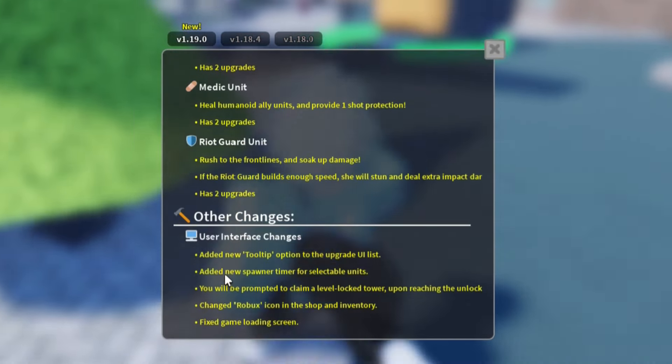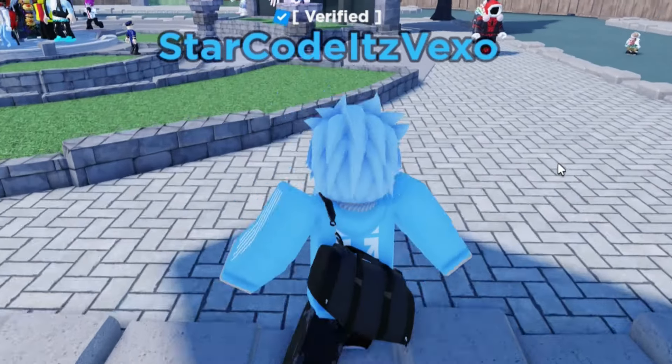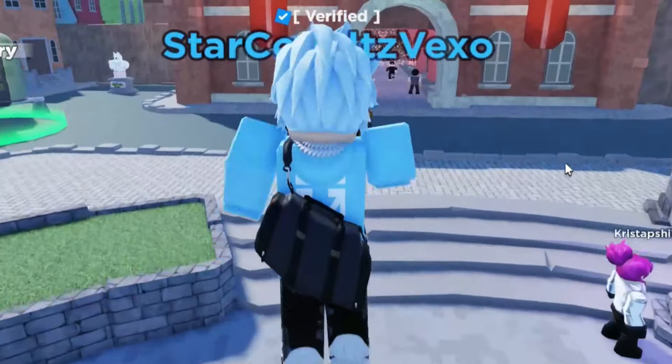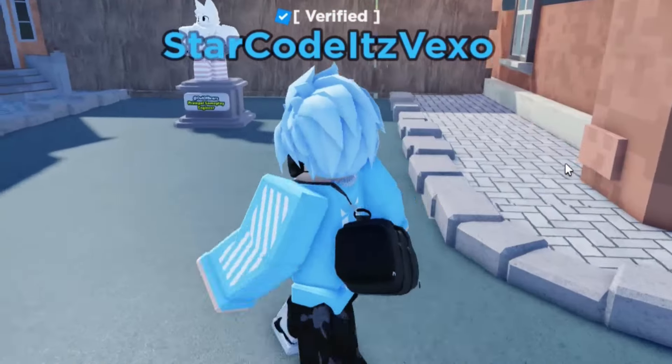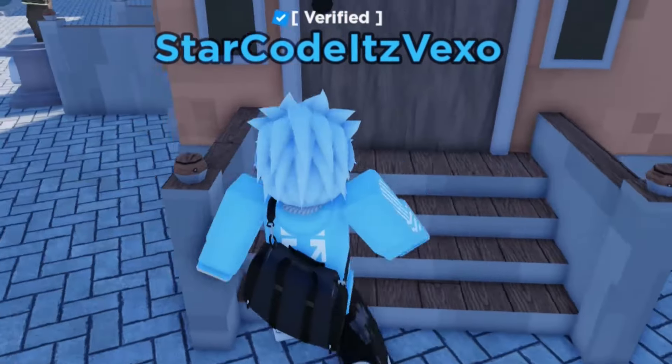A lot of people are grinding again because we've got the new unit. So this is all of the working Tower Defense Simulator codes. The first code is this — as you can see the code is working: 9509253943.